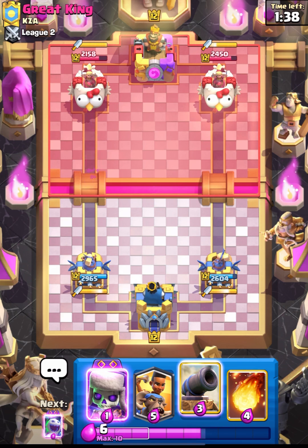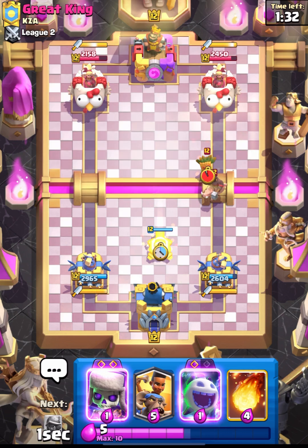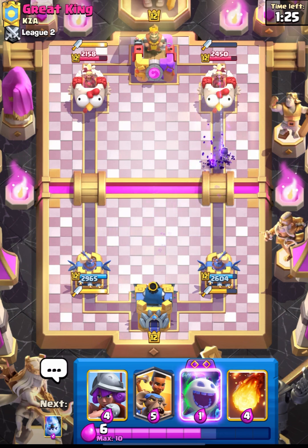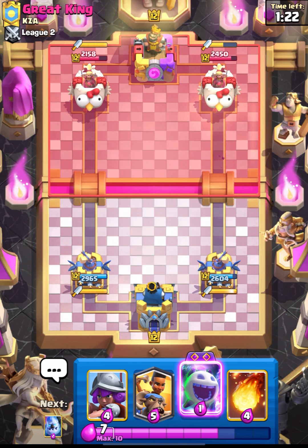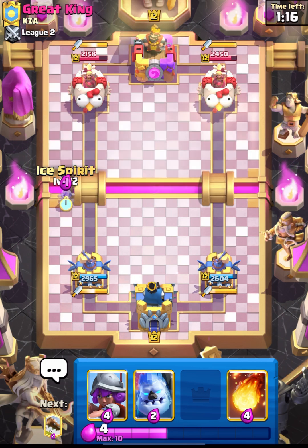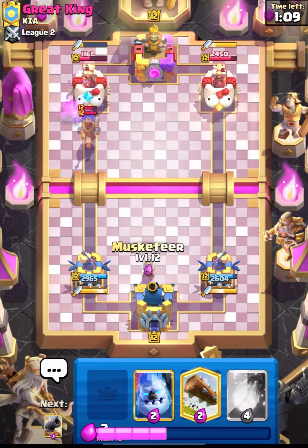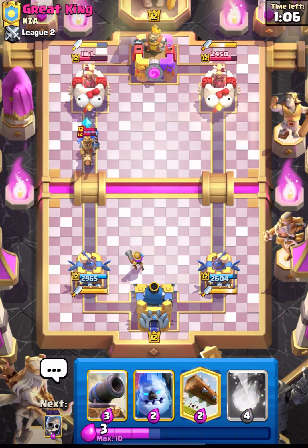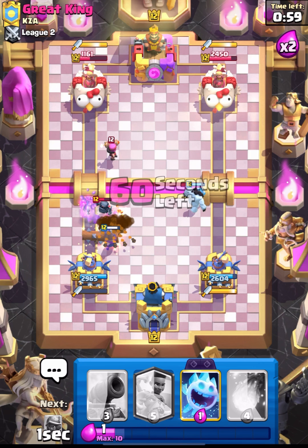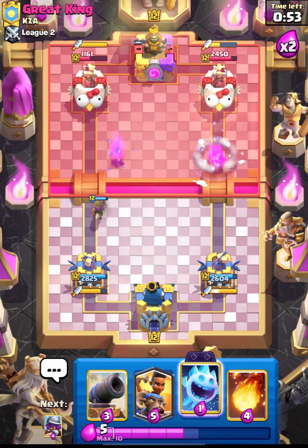Let's try to have a defense - he is getting ready with his Hog. You must always try to get value with the Evo Skellies whenever your opponent comes in with a big push - always try to defend with your evolution Skellies to get the damage and value. I misplaced my Ice Golem but Musketeer will take out his Mini Pekka and his Firecracker. So that's really great.